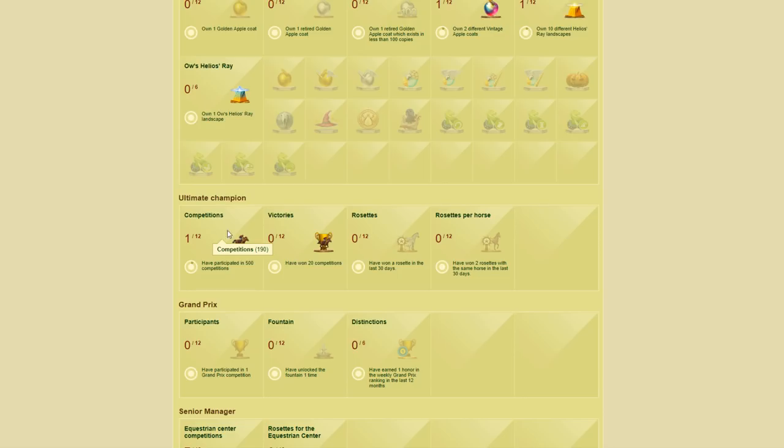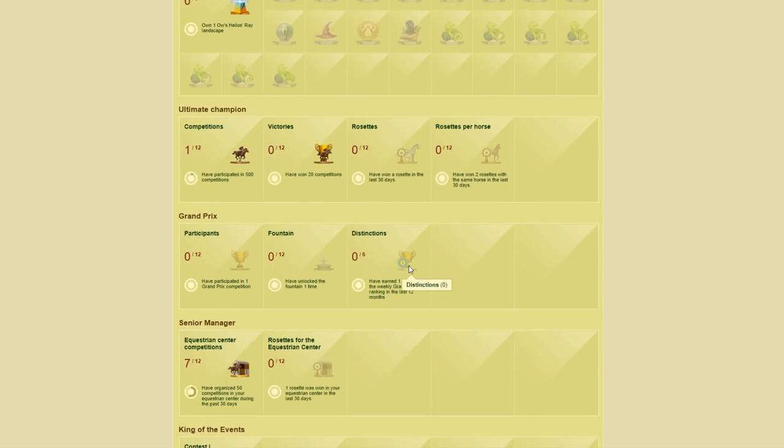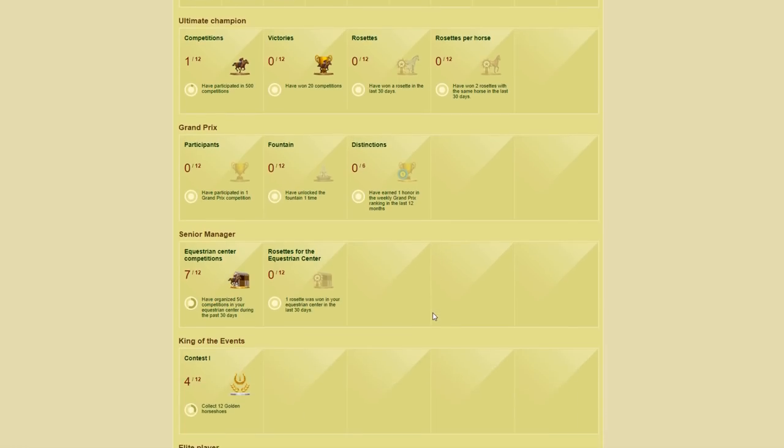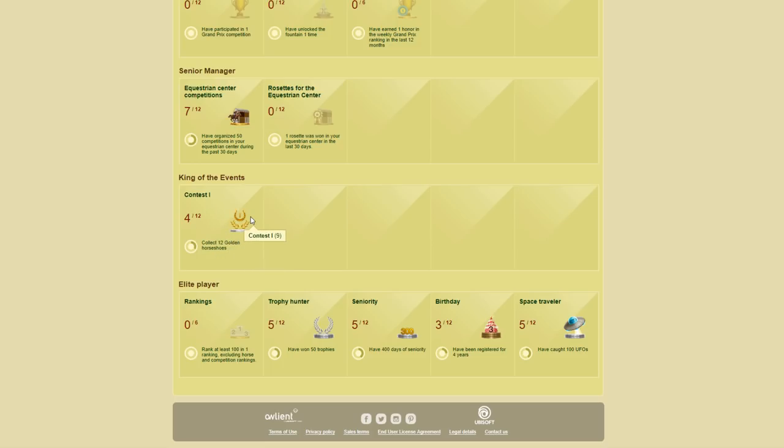Entering competitions is something everybody can do. Victories too. It gets harder with rosettes, rosettes per horse, grand prix, the fountain, and distinctions — each stage gets harder. There are also equestrian center competitions and contest collections. Some take a lot of time, like seniority, getting birthdays on Howrse, and getting UFOs. Figure out how many trophies you have, how many you can realistically get, and how many you need to make the top 50.